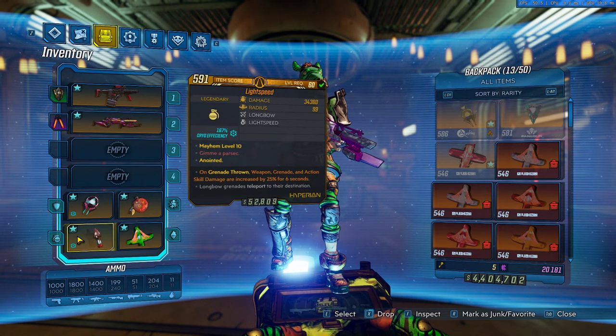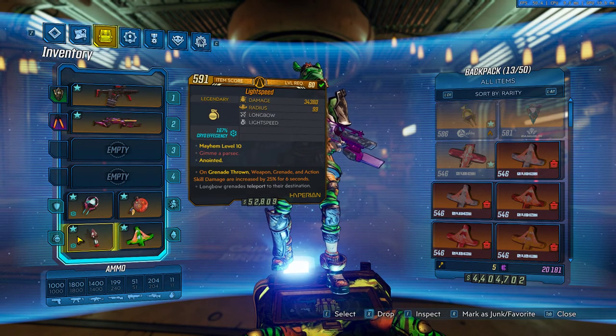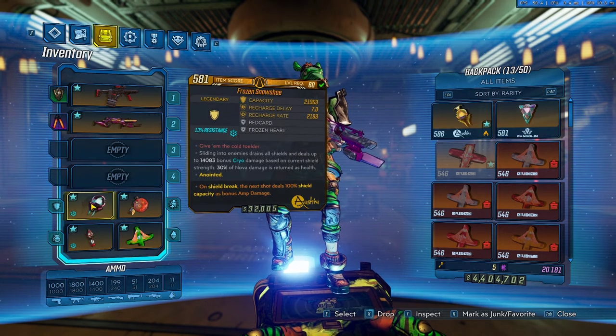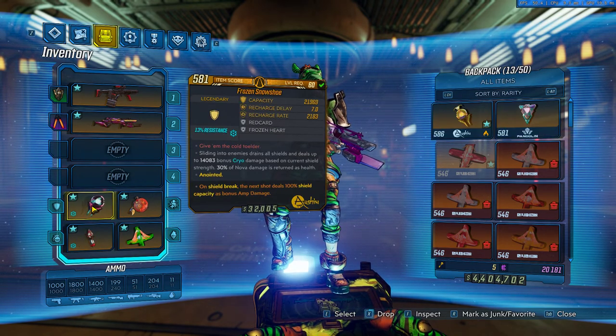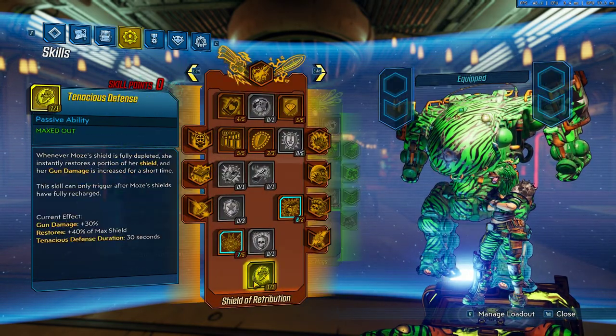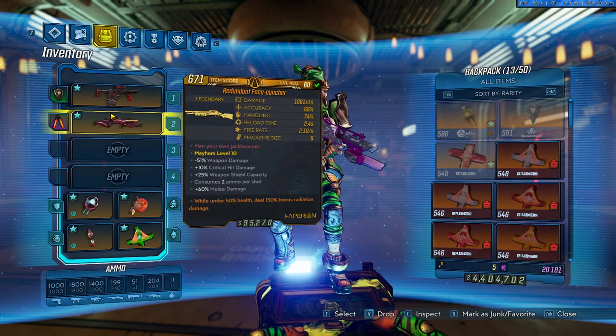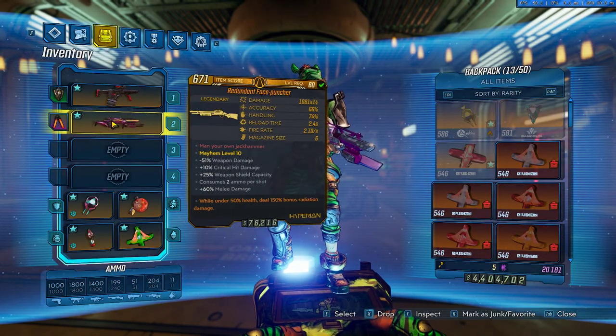To get enemies easier with a slide, I'm using a Light Speed as a grenade. This way you can slow them from far with the grenade's cryo anoint. When you slide, your shield will be depleted, so you want to proc Tenacious Defense. Because you proc Tenacious Defense, you'll go into Desperate Measures — that's why I'm using the Redundant on the Face Puncher.